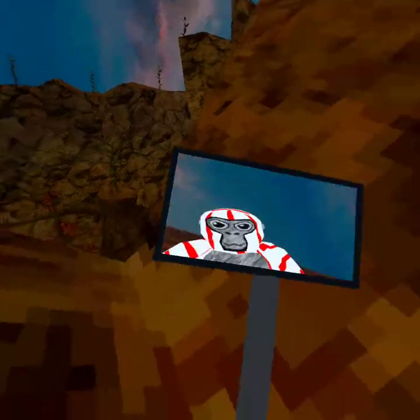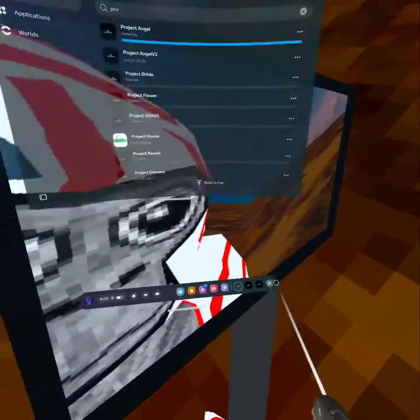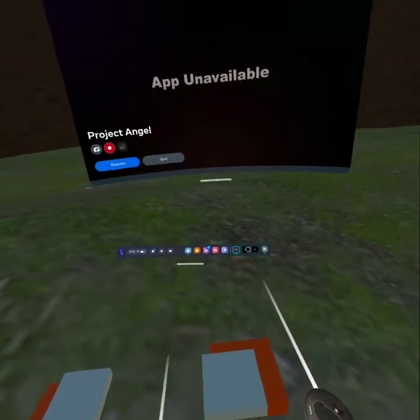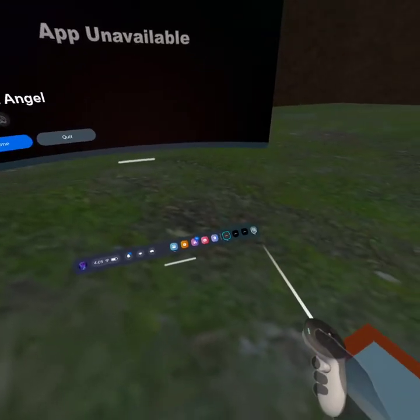That's gonna be it for Project Angel V2. Now it's gonna go to Project Angel V1 - it's basically Project V2 but I'm pretty sure you can get the fingerprint and badge for free. They haven't started putting details in it because this is the first one.